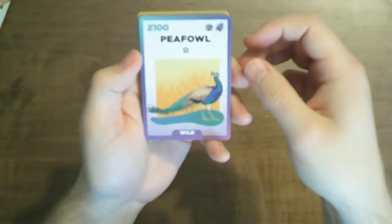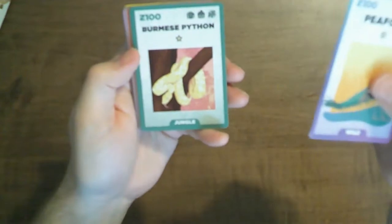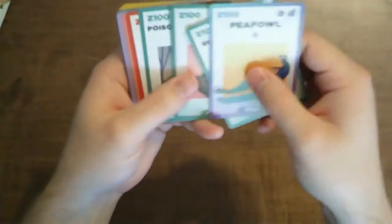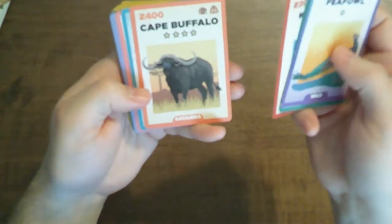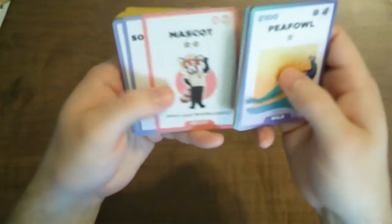A Peafowl — I thought that was a Peacock. Burmese Python for 100, Sloth for 100, Poison Dart Frog for 100 — those are cool, I've seen those before. Kangaroo for 200, Cape Buffalo for 400, Manatee for 500, and Mascot Staff.